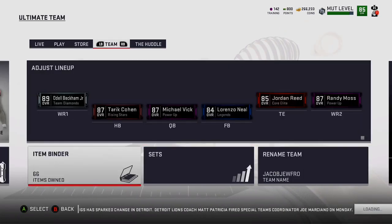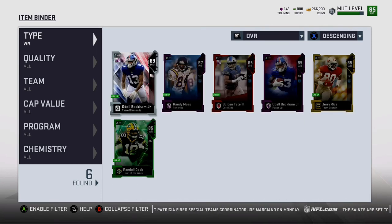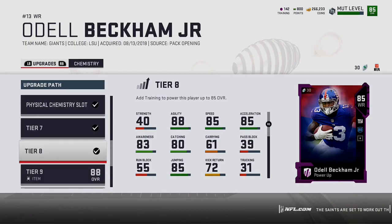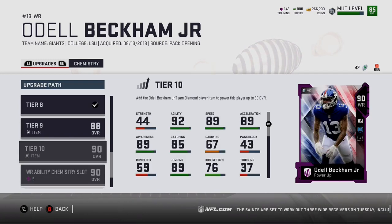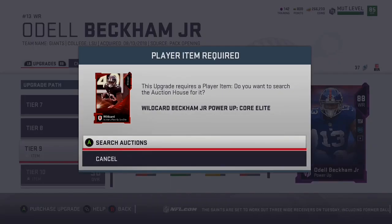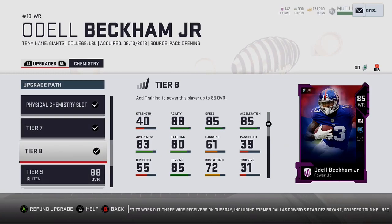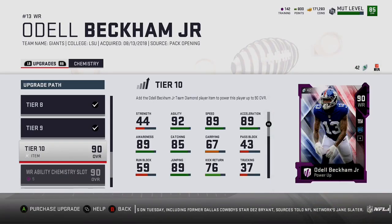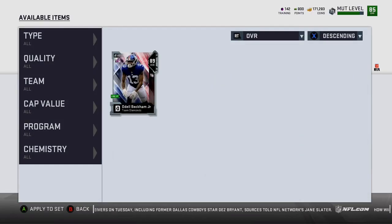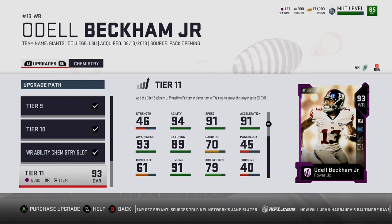I need a new D-tackle since I got rid of that Damon Harrison. Going into my Iron Binder, going to receiver power-up Odell upgrade. I forgot you have to add the core elite again to upgrade him past that step, so I gotta buy that card again — but luckily I just got a bunch of coins. Adding that in to get the power-up card upgraded to 88. Then adding the Team Diamonds card I just got from the set, and the power-up becomes a 90 overall.